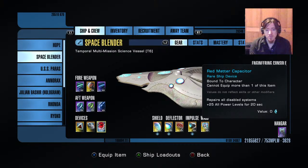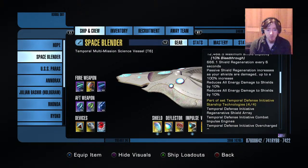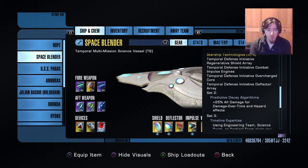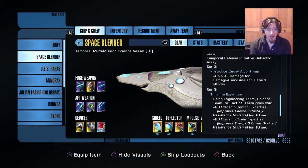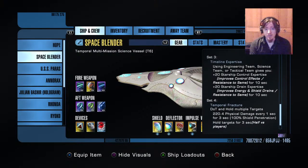That'll give you a moderate damage boost. I run the full temporal set. You could run two pieces of the temporal set and then two pieces of another set if you wish. The most important part from this is the 25% damage over time for hazard effects — that's all your anomalies getting 25% bonus damage, which is huge.